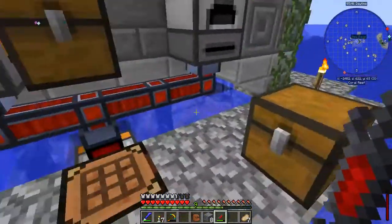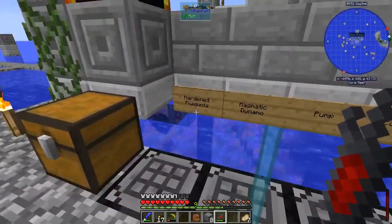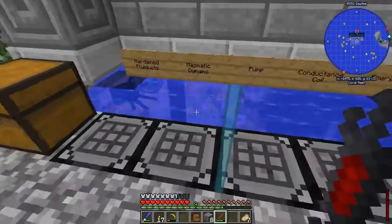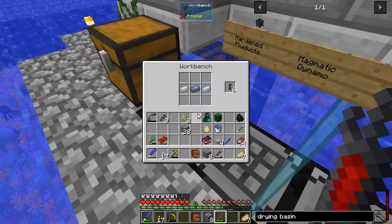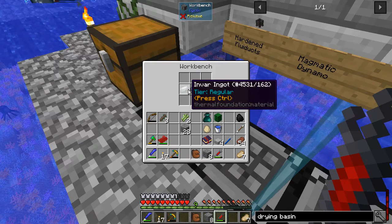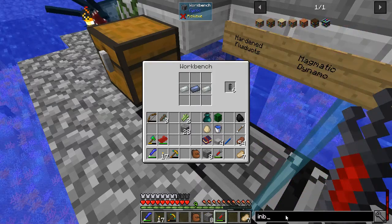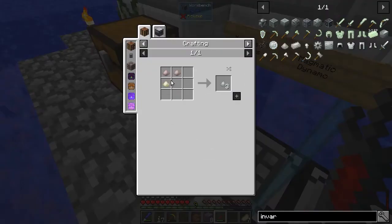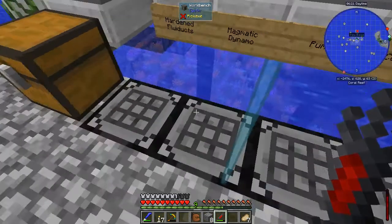And then we'll be able to put them into energy cells. So over here on this little assembly line I've got going, we've got our hardened fluid ducts - we're going to need some of those. That's just lead and invar. Invar was pretty easy to do - invar is just iron and nickel, that's what it is. So iron and nickel makes invar, which is pretty cool.